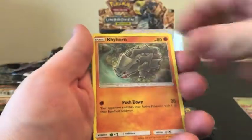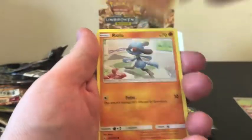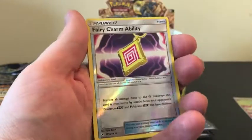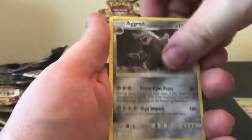We have Poliway, Rhyhorn, Drowzee, Cubone, Riolu, Reverse Holo. The Fairy Charm ability is our Rare — it's an Aggron.